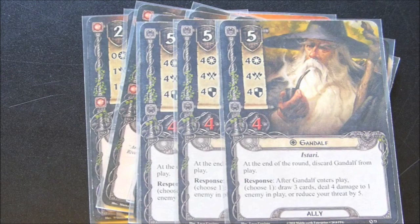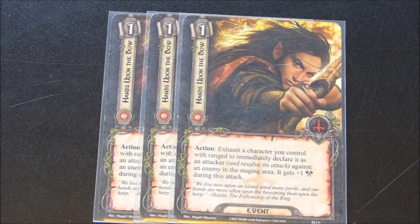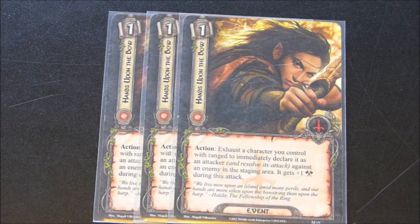For events, we have Hands Upon the Bow — three copies. I absolutely want to use this with Legolas, especially if he has the Rivendell Blade attached. This allows you to exhaust a ranged character you control, declare it as an attacker against an enemy in the staging area, and gives plus one attack. So Legolas with an attack of three plus one from this gives four, and with the Rivendell Blade you're also reducing the enemy's defense by two. Considering Fallon has already done a damage to the enemy when it came off the encounter deck, there's a good chance you're going to be killing a lot of enemies with this card.